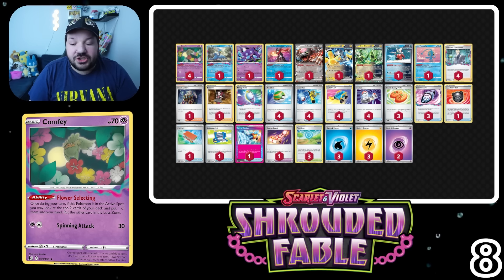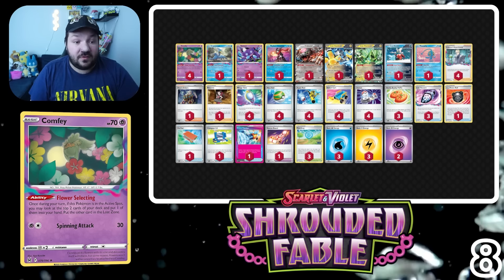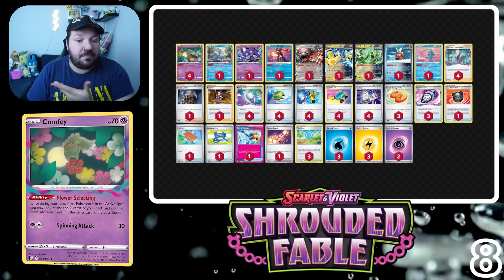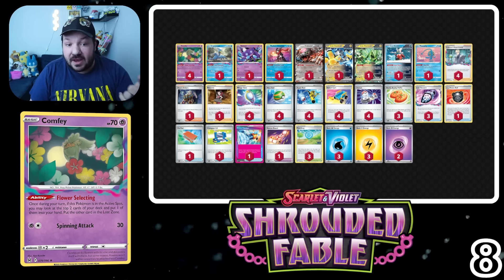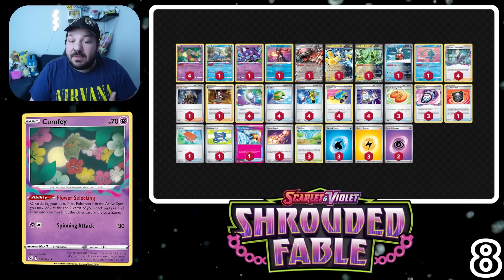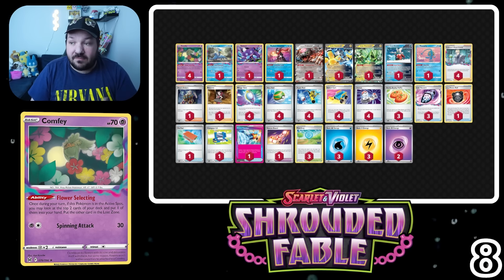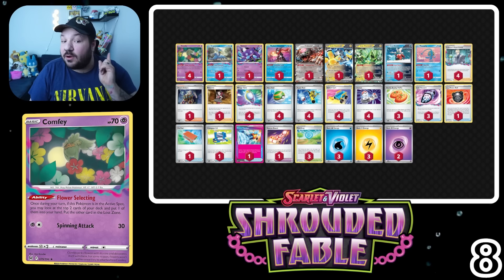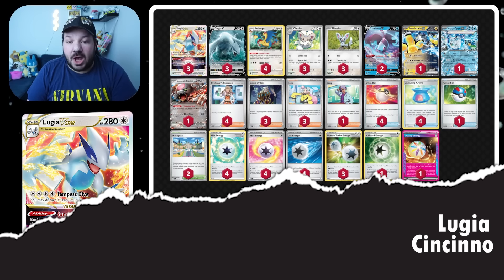The thing we've got to watch out for is the new Ceruledge that's come out in Shrouded Fable. If our opponent has played a Cheer — which if we play Cheer we can totally activate that — for a single Colorless energy they can pitch it away and snipe 110 damage at three of our Pokémon. That's enough to knock out Comfey, Sableye, Cramorant, and even Manaphy if they have Canceling Cologne. With Canceling Cologne being popular in some Ceruledge builds, we have to put this deck down a little bit.